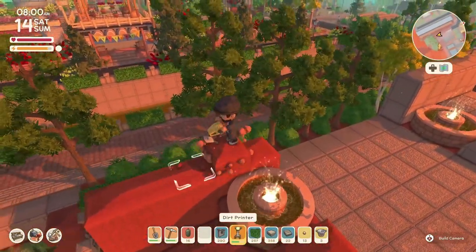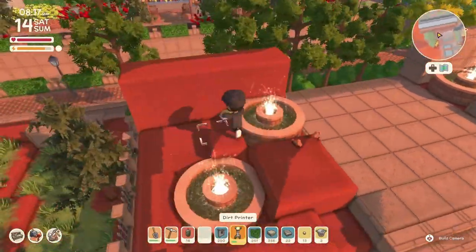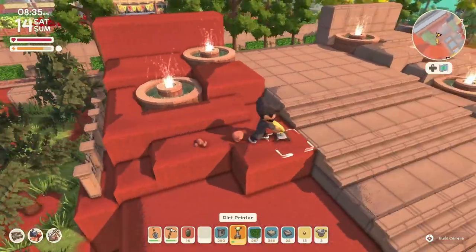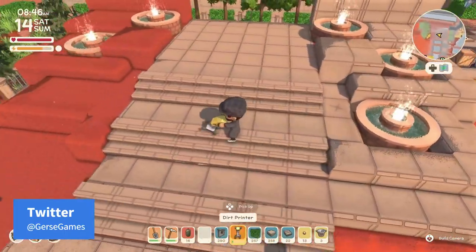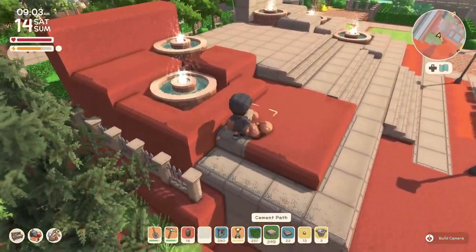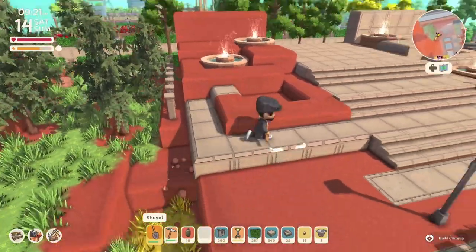Once we complete this section and I step back I'm like, man, this is actually coming out a lot better than I expected. I'm hoping you guys are enjoying it and liking the layout. If you guys do something different to improve it — something I didn't think about that will make the museum stand out — let me know. I finally made a Twitter account: it's @jerseygames on Twitter. If you want to share your designs and pictures there, go ahead so I can see how you're making your designs.